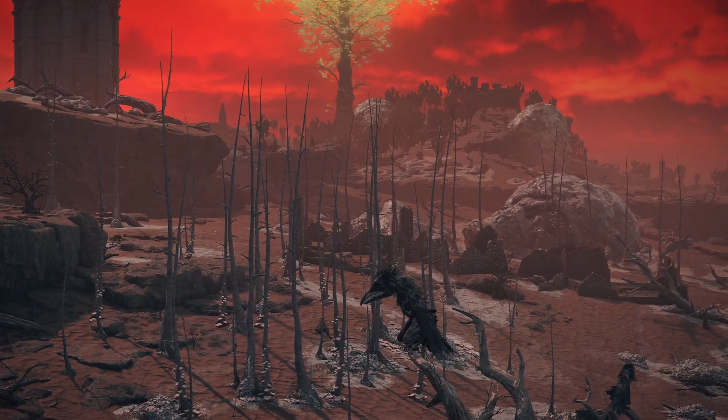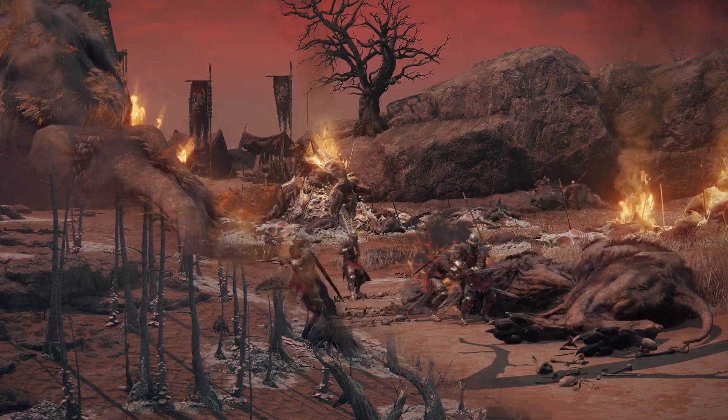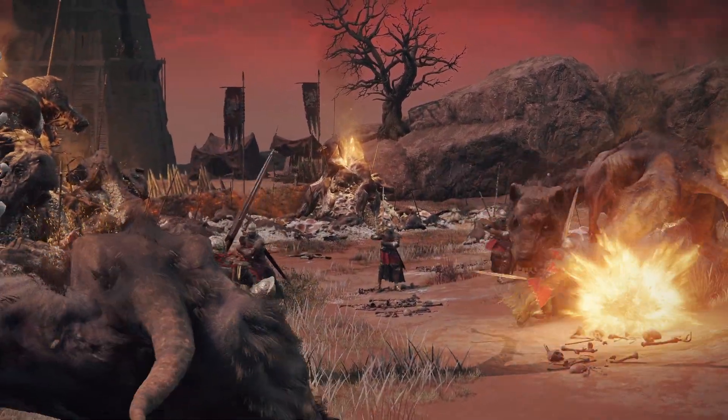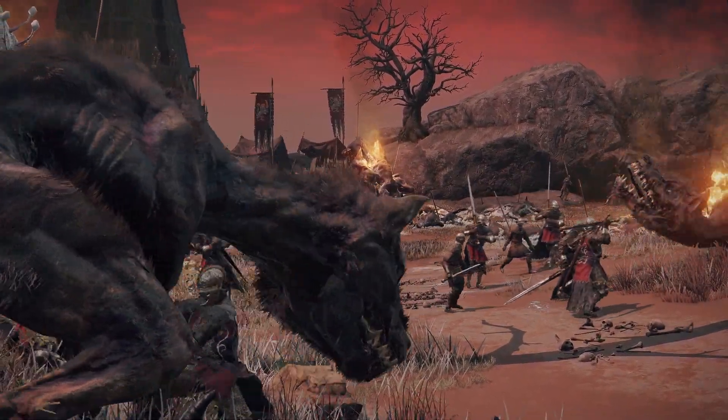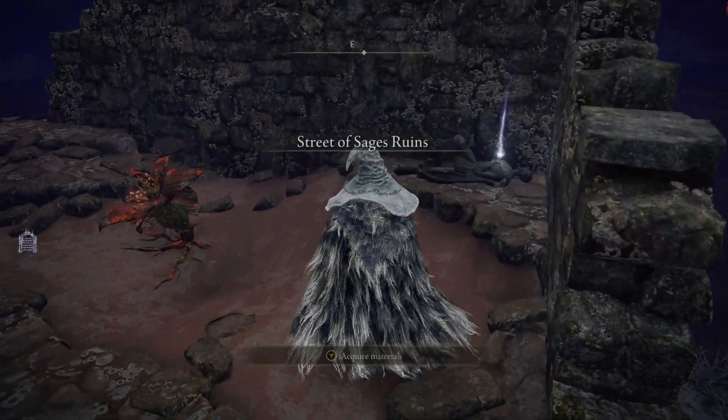Far to the east lies Caelid, a zone most tarnished first visit by accident. Ravaged by scarlet rot, the zone contains nothing but hardened enemies and treacherous terrain. But if you search through the swamps and desecrated lands, there's plenty of collectibles to be discovered.